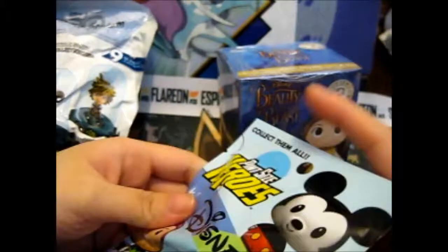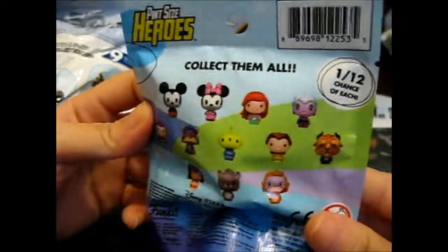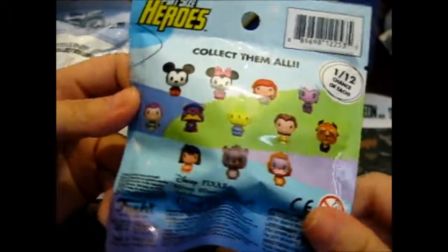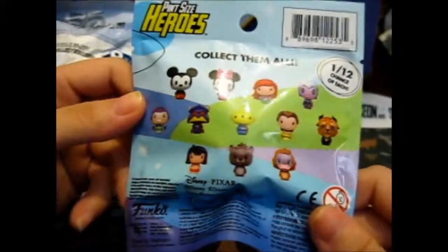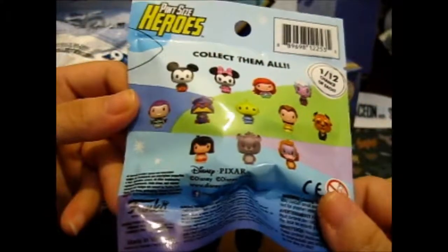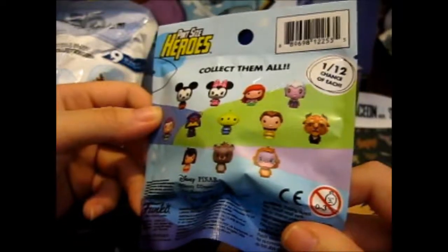Because I actually have better stuff than Tesla. And here we got — collect them all. We got Mickey, Minnie, Ariel, Ursula, Beast, Beauty, an Alien thingy or Zerg, Buzz Lightyear, Mowgli, Blue, and King Louie, I think.